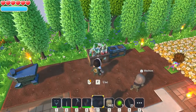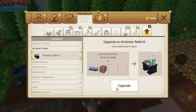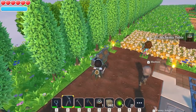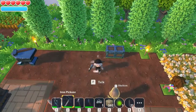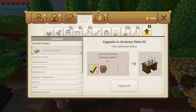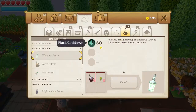There's the Alchemy Table. Let's have a quick look at upgrading it because I've upgraded all my other benches. To upgrade it you need 4 iron and 4 refined wooden blocks — and I've already upgraded it. So Alchemy Table 2 gives us these new potions. Wisp in a Bottle: releases a magical wisp that follows you and shines with a green light for one minute. That's very very useful, especially when you're doing a lot of caving.